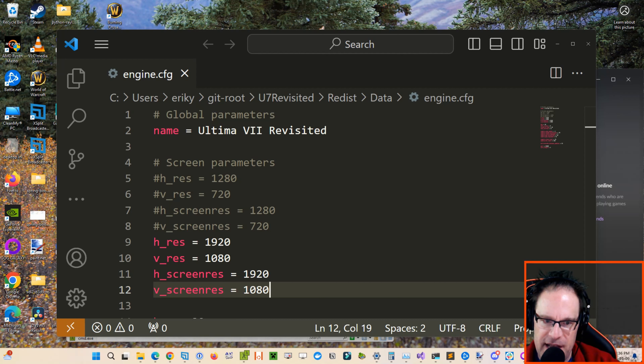The goal one day is that there'll be a complete overhaul — a complete new engine of Ultima 7, the Black Gate.